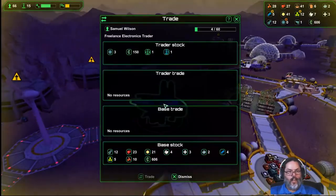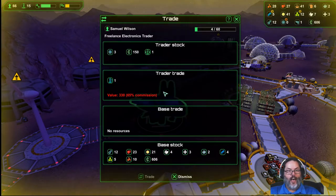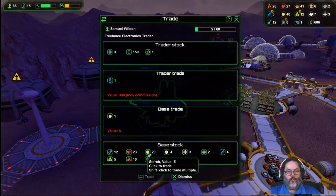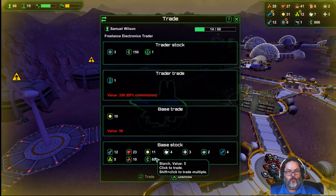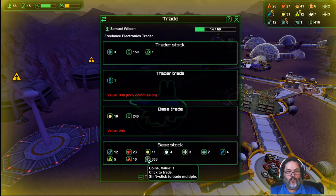What is that? A trading ship — that is a driller bot! I want one of those: 330. I am going to buy that, so we are going to sell off some things. That's a 65 commission — I can afford it. And that gives us a driller bot!